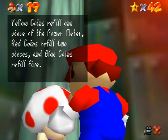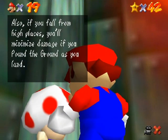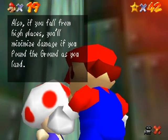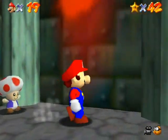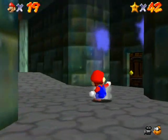'Yellow coins fill one piece of the power meter, red coins fill two pieces, and blue coins fill five. To make blue coins appear, pound on the blue coin box. Also, if you fall from high places you'll minimize damage if you pound the ground as you land.' Didn't I learn all this stuff by example through the entire game? Well anyway...